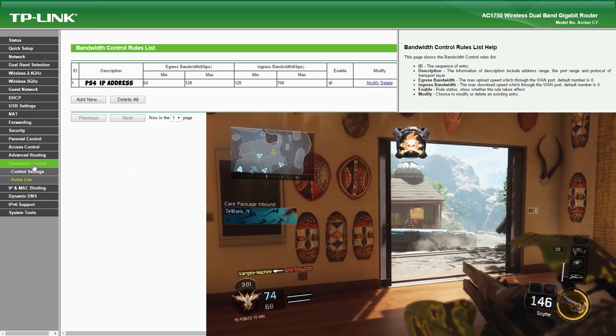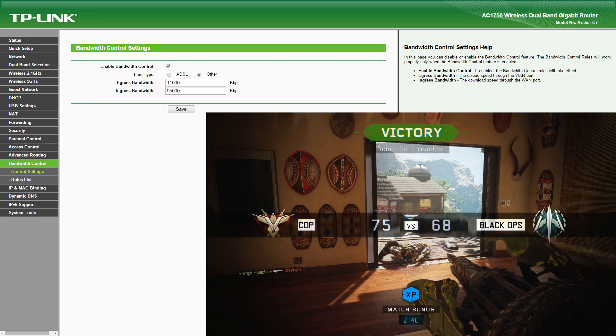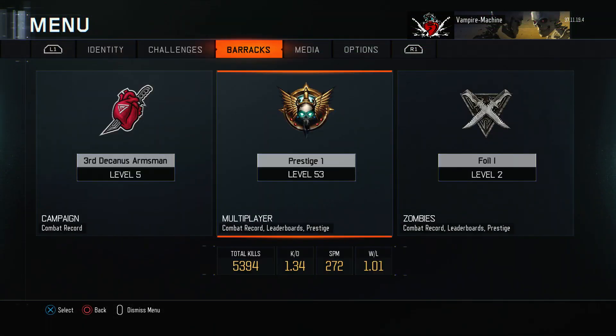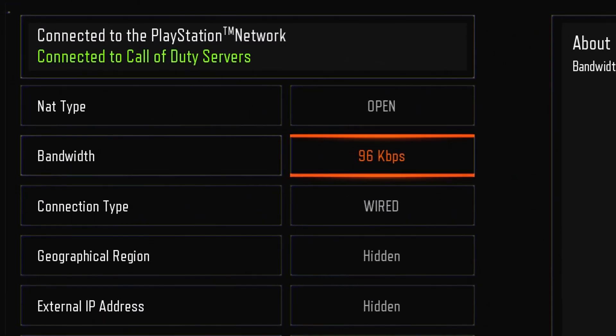Once you have your throttling programmed, go back to bandwidth control and apply these settings before launching Black Ops 3, as it will see what bandwidth you're using. You can confirm this by going to the Black Ops 3 options and navigating to the network — you'll see what your upload rate is right there.